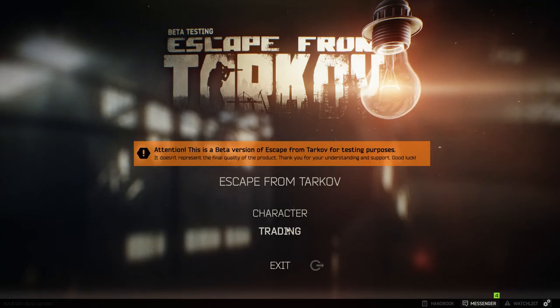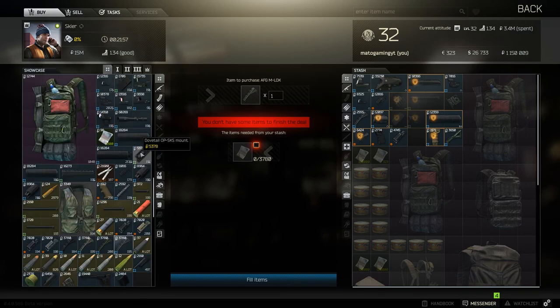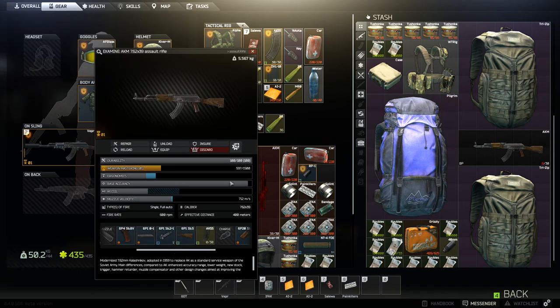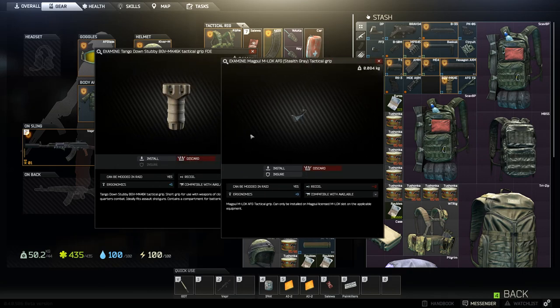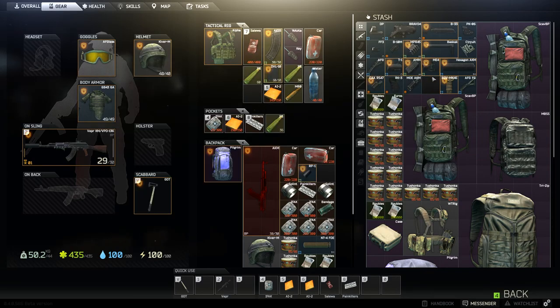There are two things I want to point out with the customization. First is the handguard — like everybody goes for the foregrip, like this type of it. But not a lot of folks know that the Magpul tactical grip gives you more points on decreasing the recoil, and it adds more ergonomics. So how do you put the Magpul on? You have to buy the Magpul handguard.